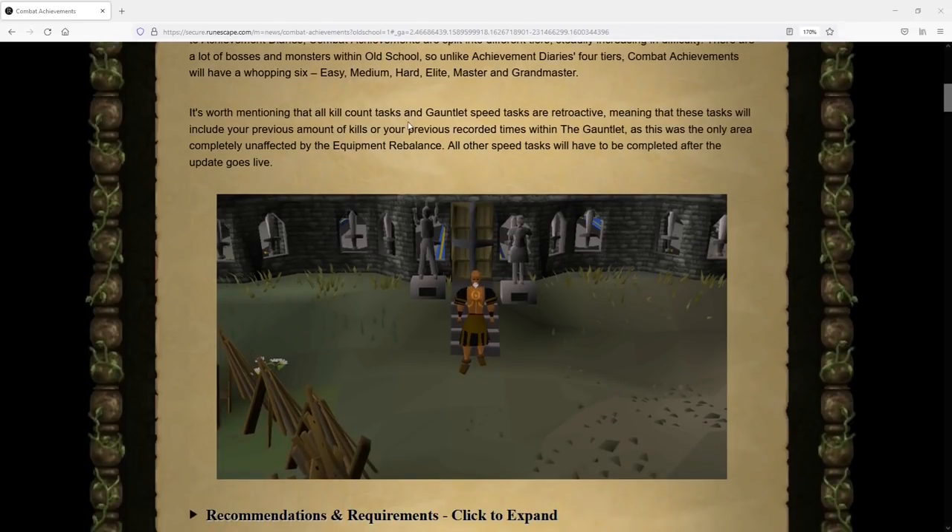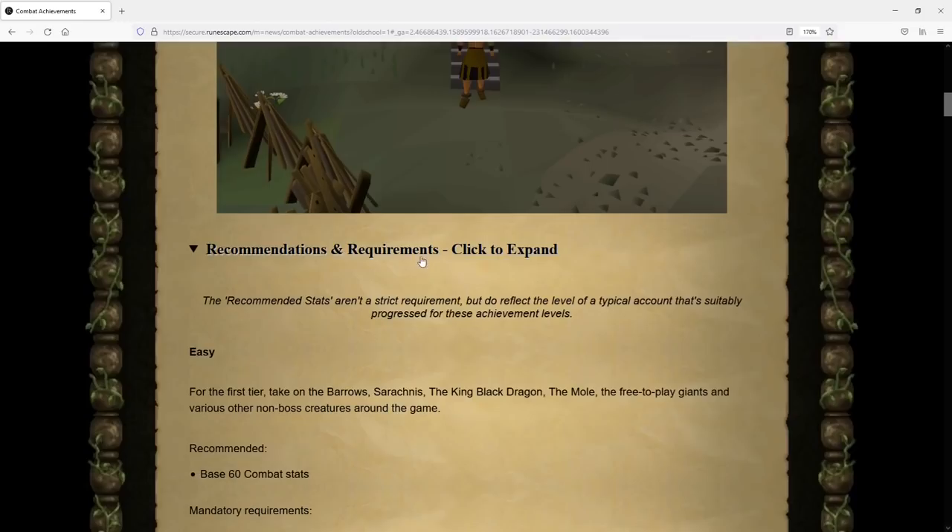They have confirmed that all kill count tasks and Gauntlet speed tasks are retroactive, meaning that these tasks will include your previous amount of kills or your previously recorded times. This is because this was the only area completely unaffected by the equipment rebalance. Everything else has been reset and will be completely new from scratch with the release of this update.